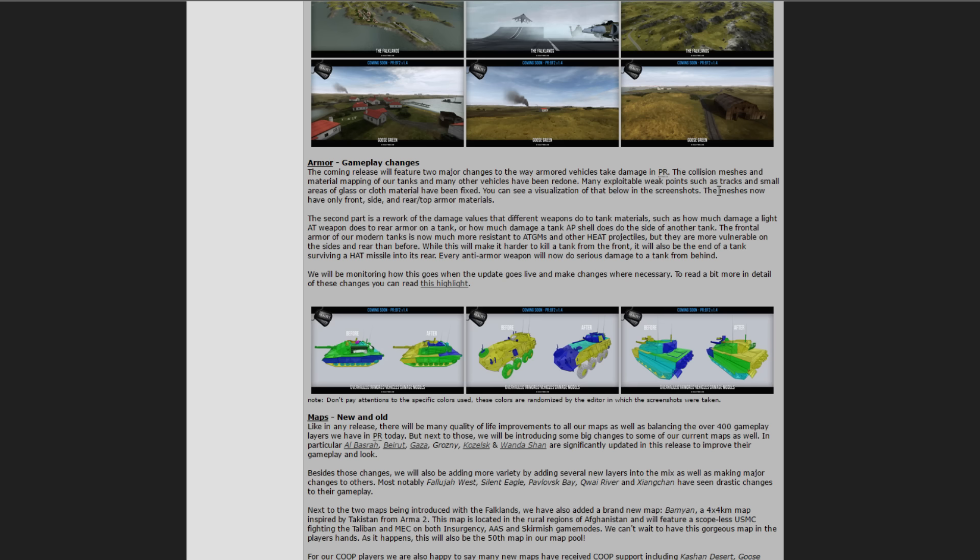Many exploitable weak points such as tracks and small areas of glass or cloth material have been fixed. The meshes now have only front, side, rear, and top armor materials.